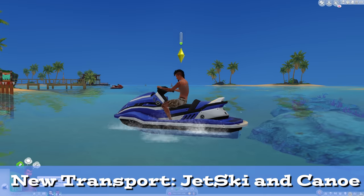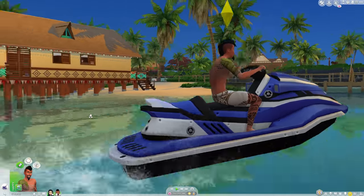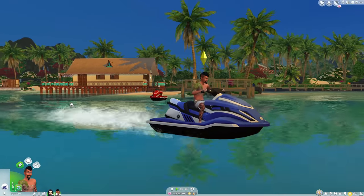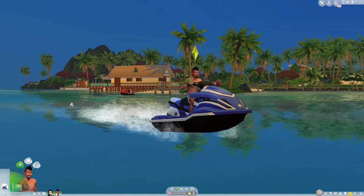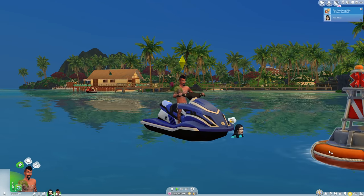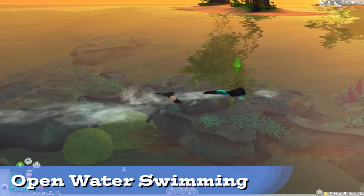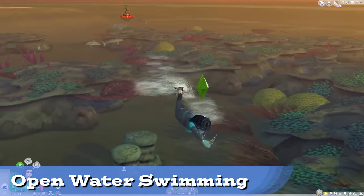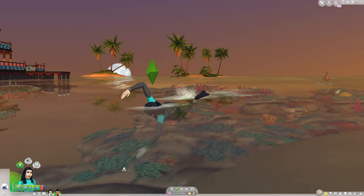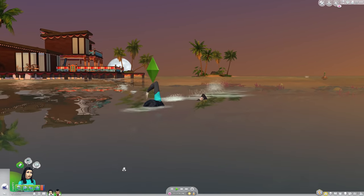Island Living comes with two new modes of transportation: the jet ski and canoe. Both allow you to keep them in your inventory, meaning your Sim can use them automatically while routing. The thing about transportation is it's used to get somewhere — but where do you want to go in Sulani? The only reason to cross a body of water is to go to the buoys. You're also able to swim in open water, and fitness will improve your swim style and speed as you level it. But it's a bit marred by the fact that you can switch to a jet ski at any time, so you won't really need swimming after that.